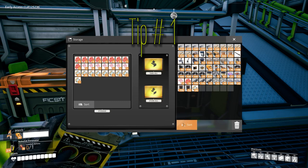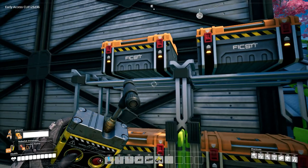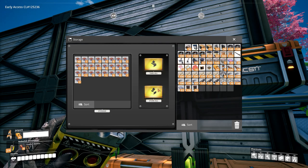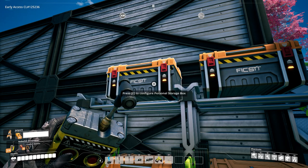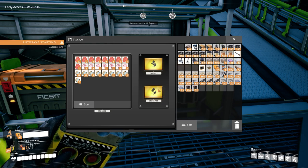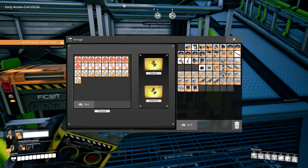Tip number one: fill a container with small stacks of a specific item you want to remove from your inventory easily. Use the store all button to dump every item of that kind from your inventory into that storage. You can also do that with multiple different items in one container — just make sure the container always has a less-than-full stack.